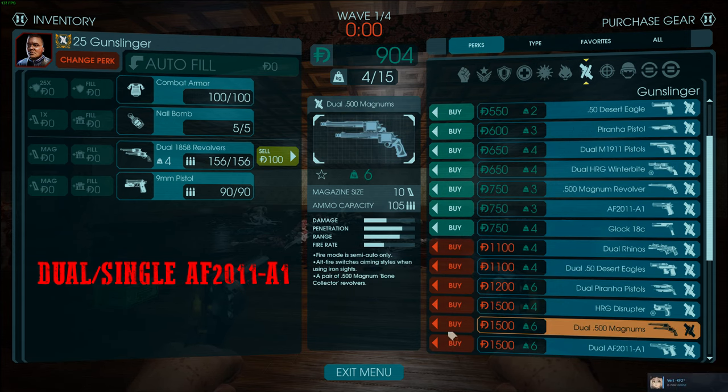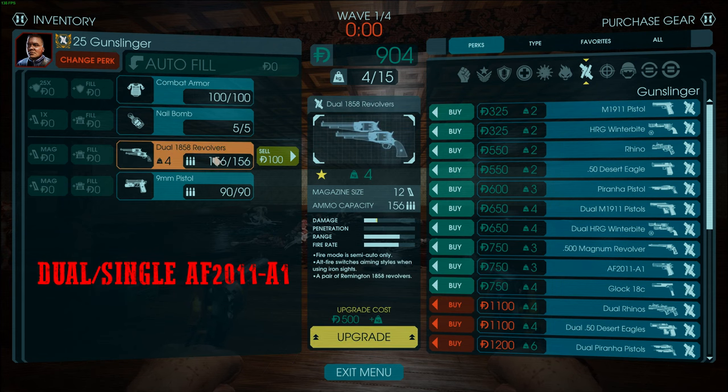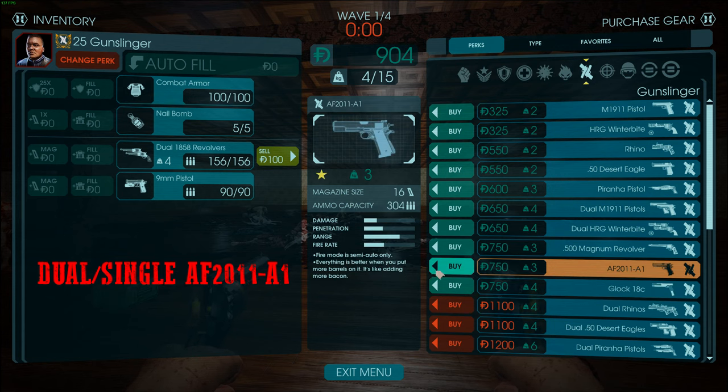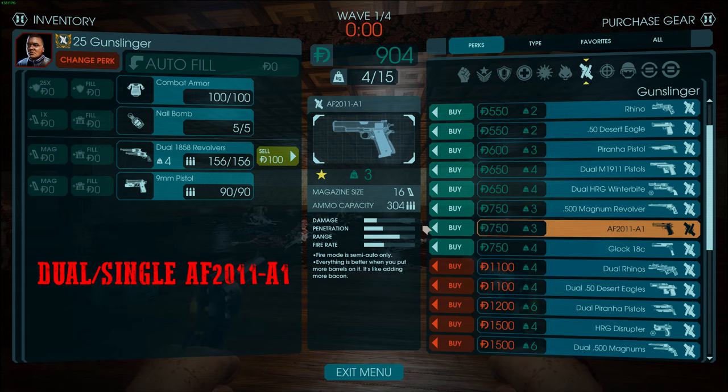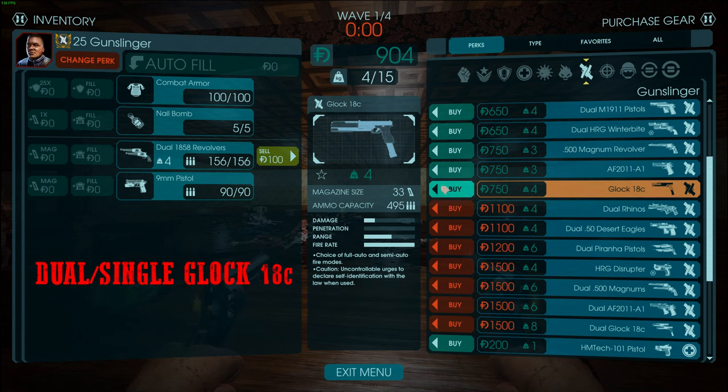The dual AF 2011s are arguably the best trash killers on Gunslinger — very spammy with a ton of ammunition. The only downside is they're expensive to refill, so sometimes I buy them later in the match. Dual Glock 18Cs have insane recoil; if I use a Glock I often just use a single one in tap-fire mode — it's almost like a better 9mm with a huge ammo reserve. The HM Tech 101 is a very reliable secondary that works with Rack'em Up and lets you side-heal your team.